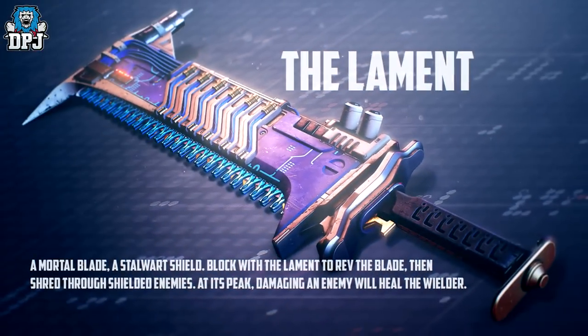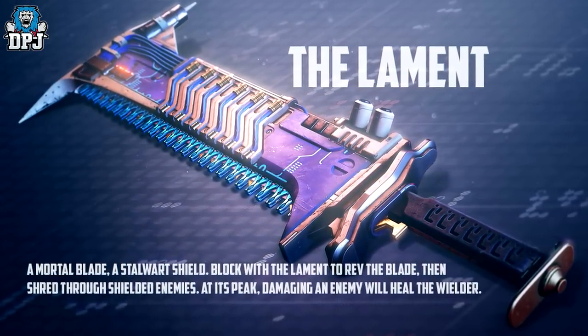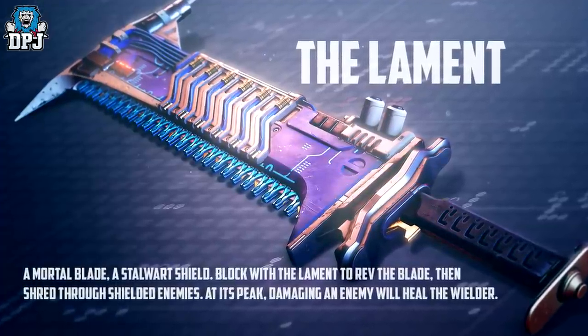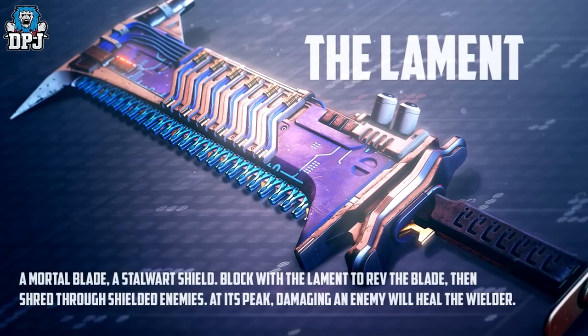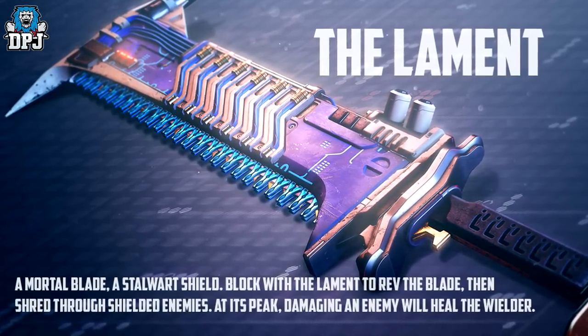Next up is The Lament — I think that's how it's pronounced. It looks like a ram crossed with a chainsaw, but it is a sword — a mortal blade. Block with The Lament to rev the blade, then shred through shielded enemies. At its peak, damaging an enemy will heal the wielder. Pretty cool, looks incredible.